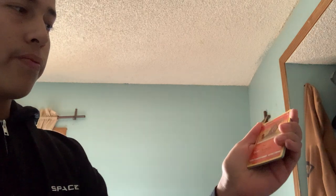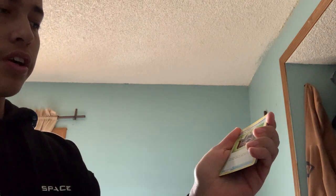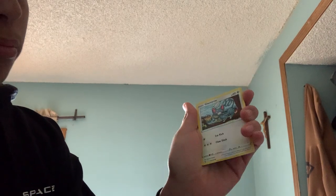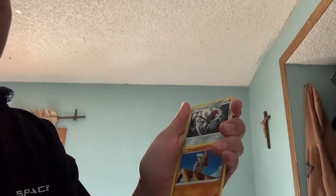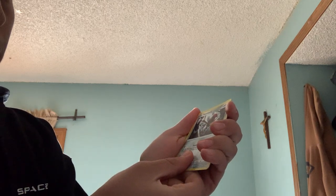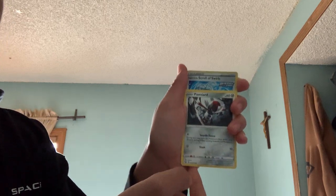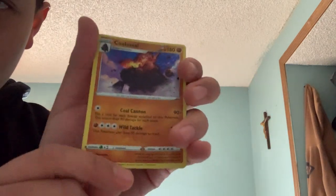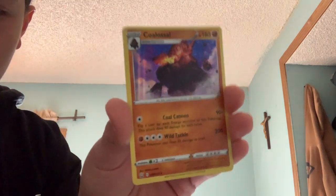Okay, let's start it off. So we started off with Energy, Heatmor, Honchkrow, Camping Gear — sorry guys — Silicobra, Flameow, Tepig, Timper, Pawnyard — sorry guys, I can't pronounce these names — Scroll of Swills. Okay, for our last one, we got a Colossal. Take a look at that. I guess he's pretty cool.